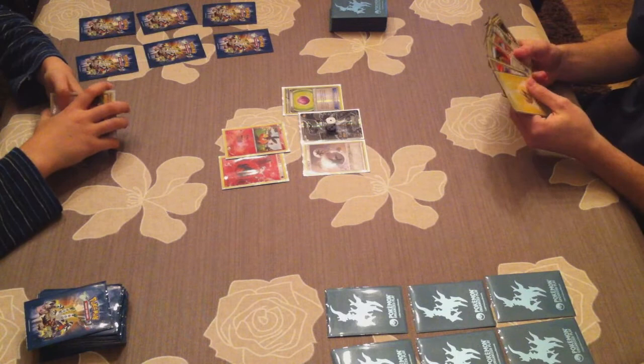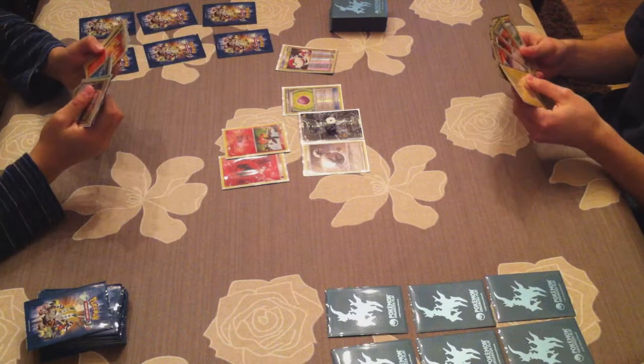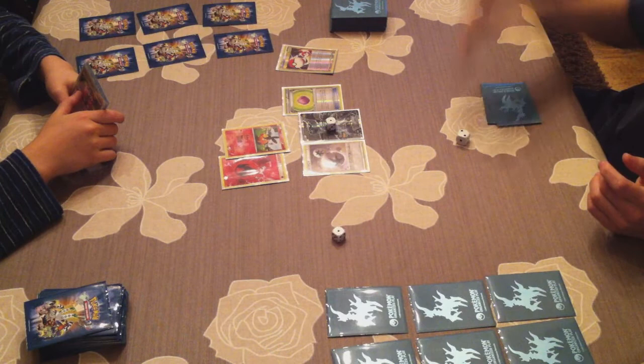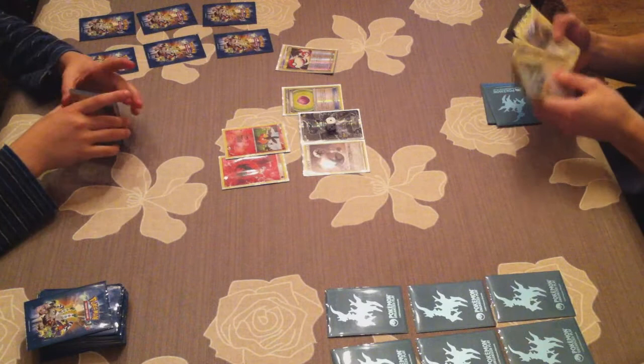That's all he can do: he attaches a fire energy and attacks me for 10 damage. I'm attaching a Double Colorless and using the tool card to attach Eviolite to my Zekrom, which means all damage done to Zekrom is reduced by 20. That means even if I hit myself with Bolt Strike I only hit myself for 20 damage — which is an awesome tool card. I suggest you guys test it out. I'm using Dual Ball.